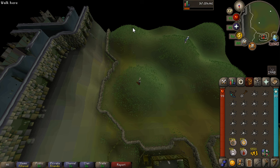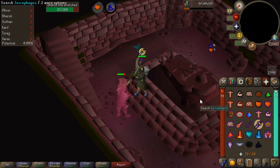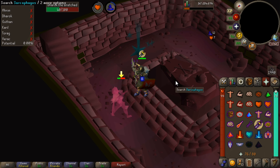If your stats are on the lower side, just keep your prayer up the whole time — bring prayer pots, it's worth it. We're going to dig down into Dharok's lair, walk up to the sarcophagus, and hit search. Dharok will come out and we'll kill him. Just to point out: for each run, it's random which one will be the crypt brother. If Dharok, for example, was the crypt brother, we would just go back up and do Ahrim as normal.